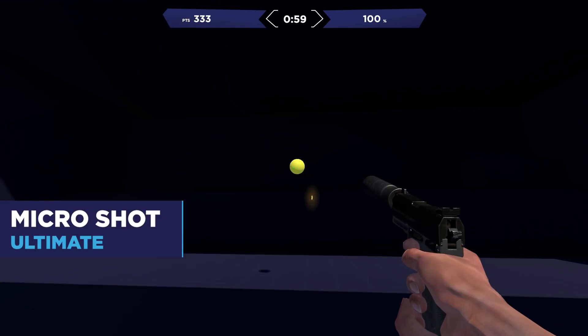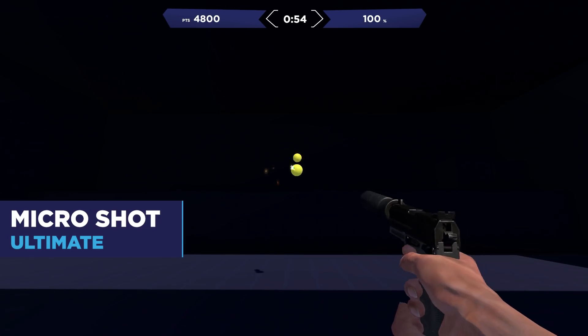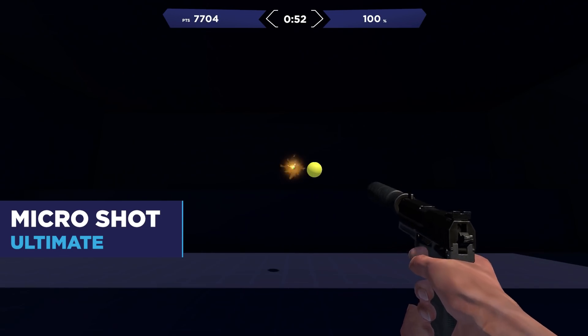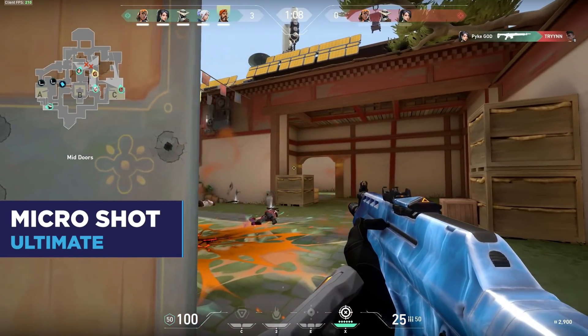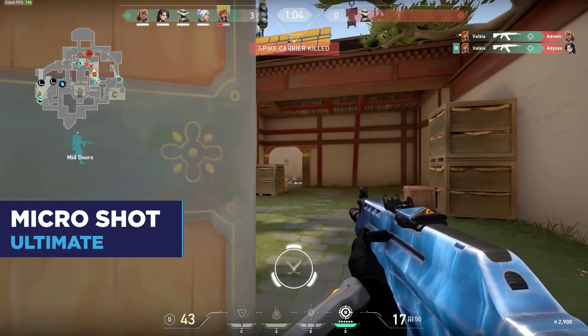A lot of gameplay in Valorant requires micro adjustments — not huge movements, but being able to just adjust to hit the shot. The task Micro Shot Ultimate is the perfect task to practice small changes in your aim. It will teach you to snap between two different targets in a very small space.